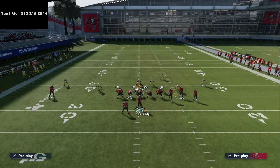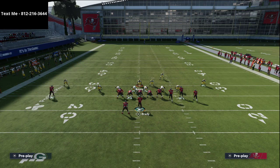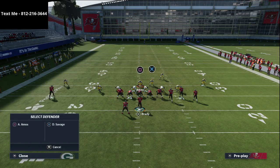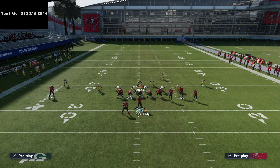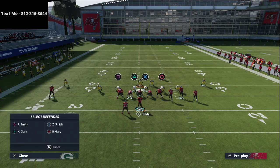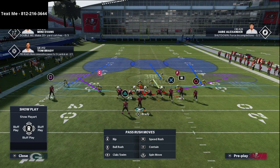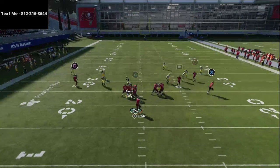Our base look is set. For the coverage defense, all we're going to do is put both outside corners into deep halves, creating a specific look. From there, put the right-of-screen linebacker into a hard flat, put the left-of-screen defensive end into a hard flat, and put the defensive end on the right into a bluff blitz. This creates a Cover 3 Mabel max coverage defense.